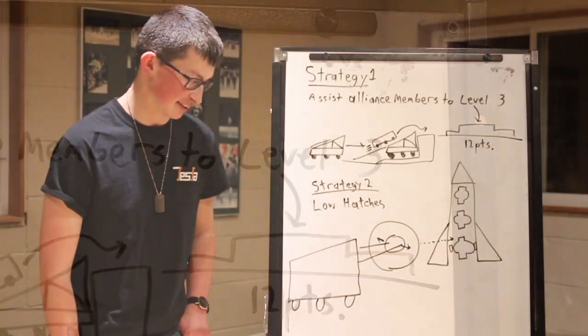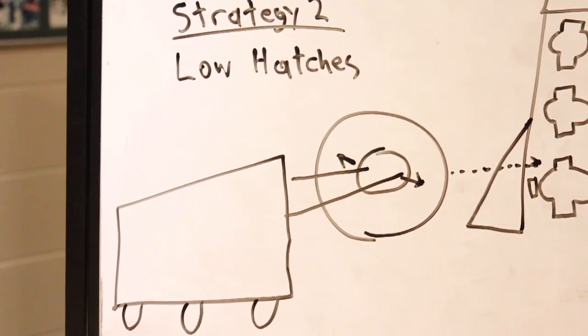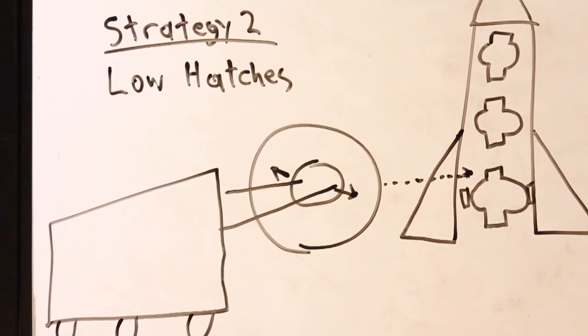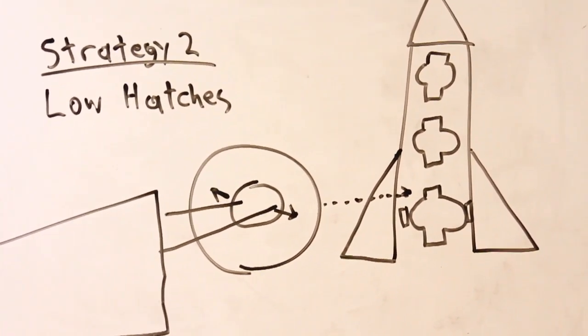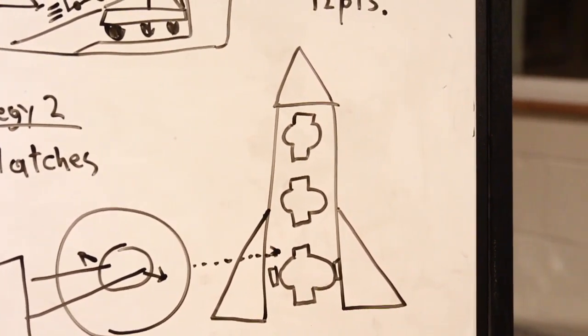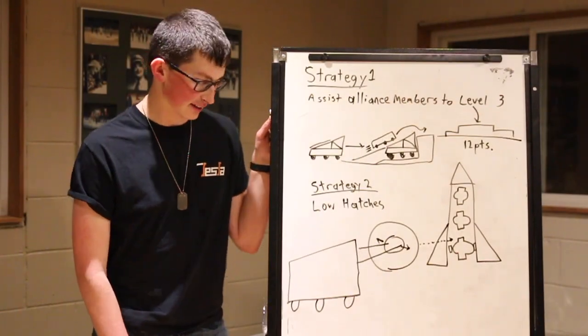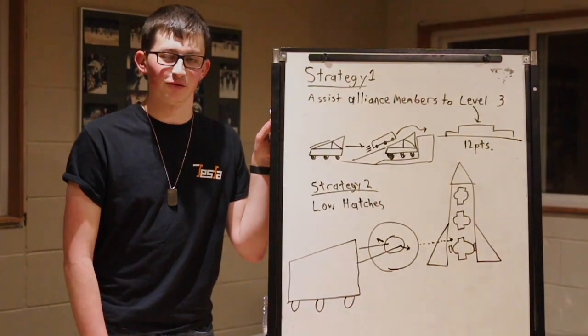The second strategy we're pursuing is to put all the low hatches in place. The loader at the human player station for the hatches is at the same level as all the hatches that you can place on the cargo ship and the low hatches on the rocket. So then the arm does not have to move at all.